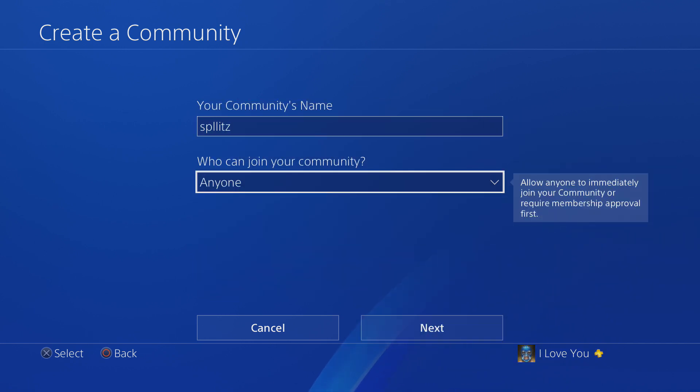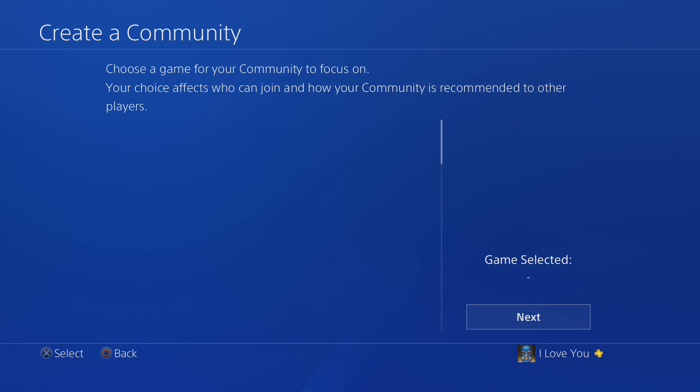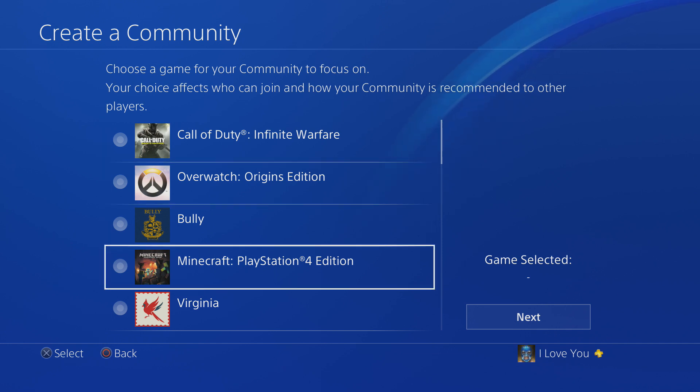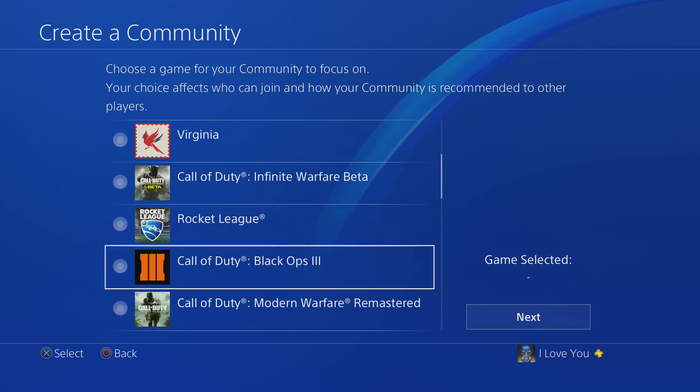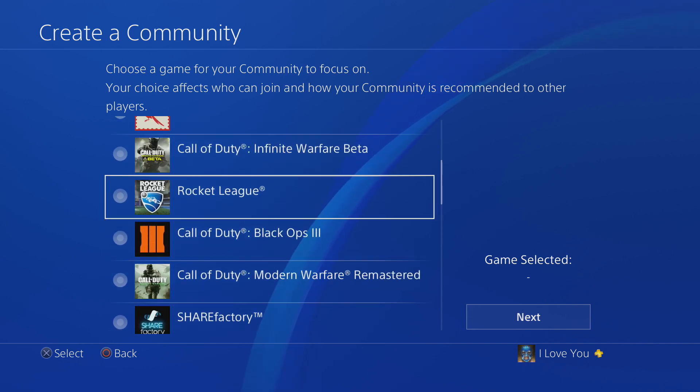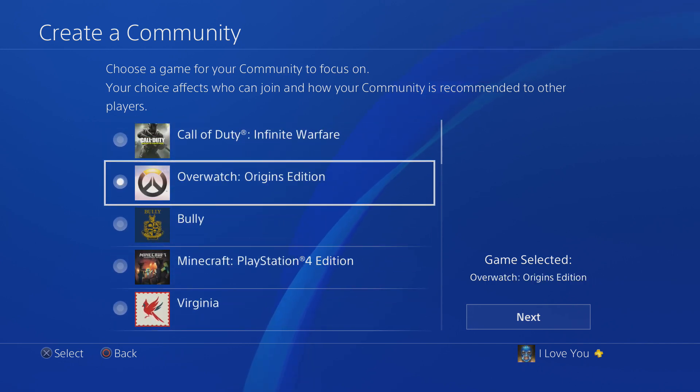Who can join your community — I'll just pick 'anyone' and then go to next. Next it says choose a game for your community to focus on. Depending on what game you really want to focus on, this is where you would choose. I'm just going to pick Overwatch.